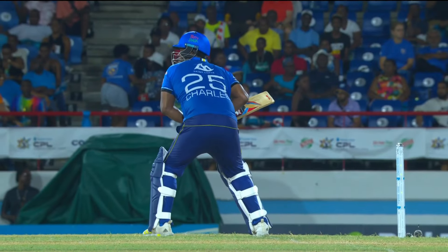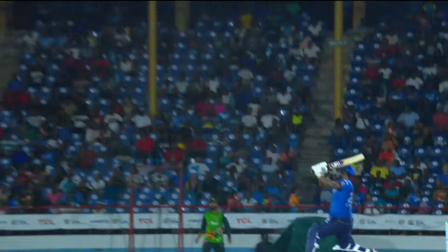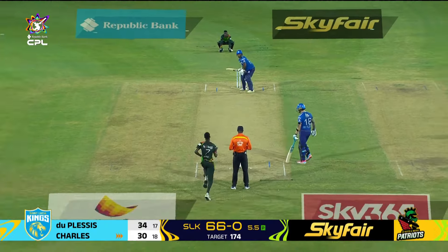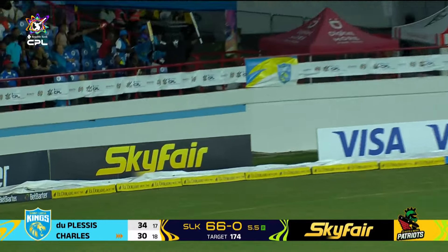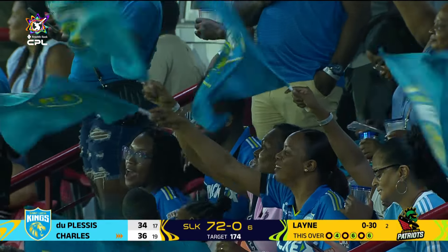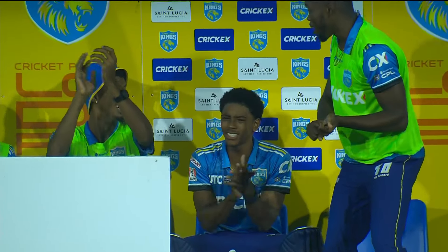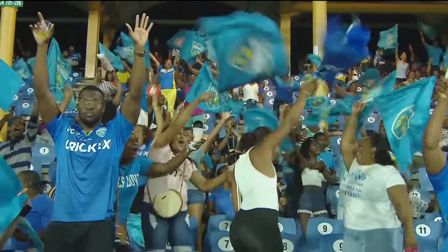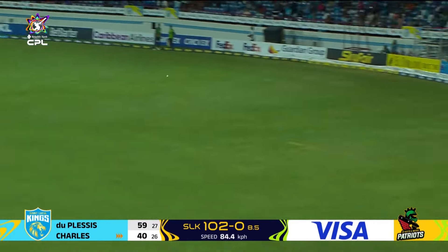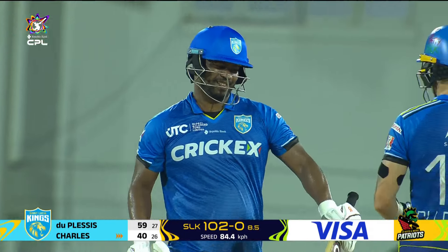Johnson Charles just bludgeons it — backs himself to have the strength to get it over the boundary. Even though he's got to drag it towards that long-on fielder, he feels he can clear him. He doesn't miss out this time — they're all impressed with that stroke. Again in the gap from Johnson Charles, he bisects them perfectly — very expensive over, 22 runs again.